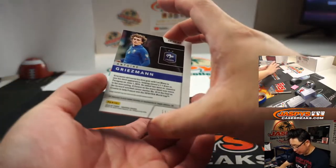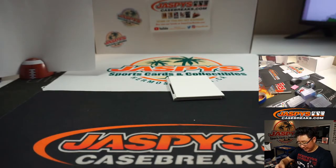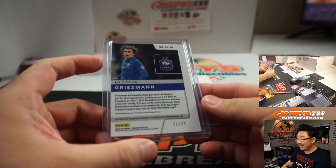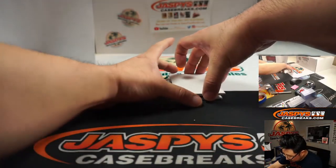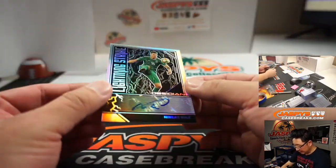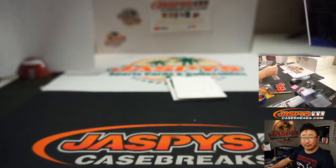We've got Antoine Griezmann, 71 out of 75, in his France gear — Le Bleu. Cutting edge relic, 71 out of 75 — that goes to Robert at number 1. And we've got Nicolas Soule, 24 out of 75 — goes to number 4, Robert with number 4.